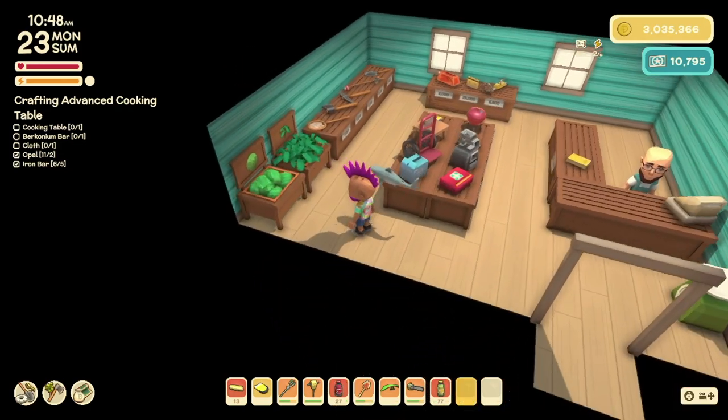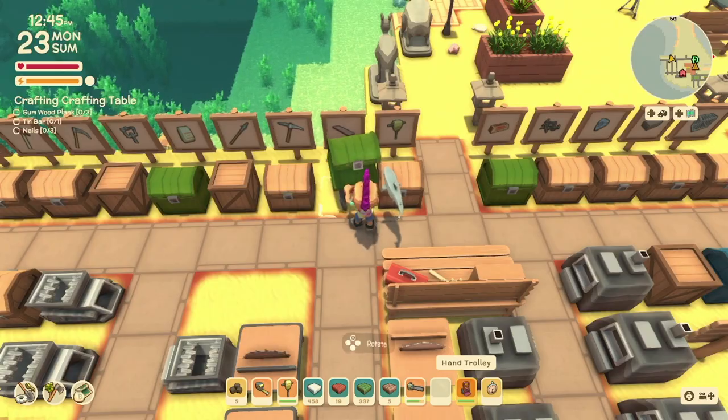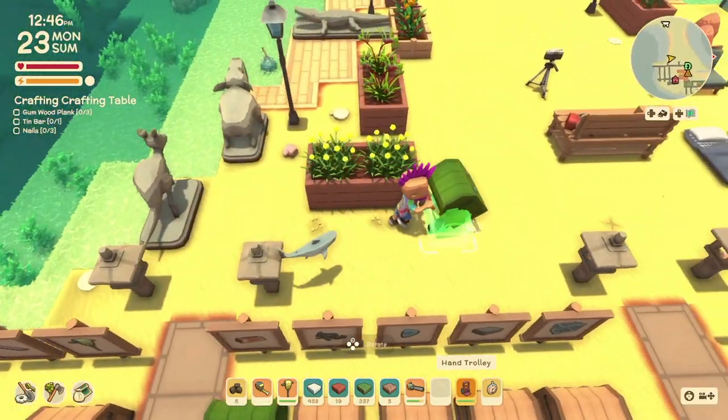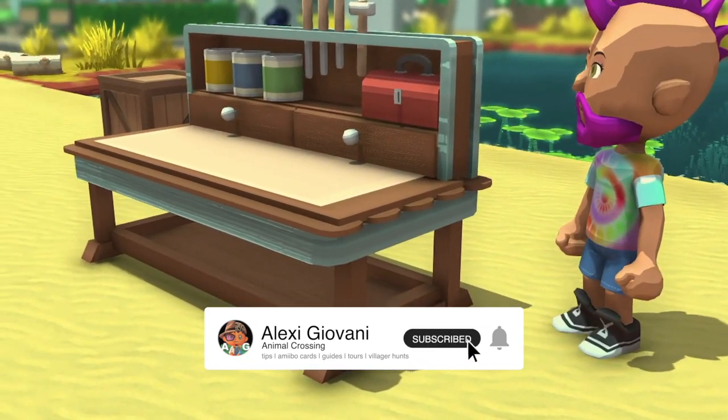Which of these two new items are you looking forward to the most? The hand trolley, which allows you to move chests with items in them, or the advanced crafting table which automatically uses resources from nearby chests, saving you time?